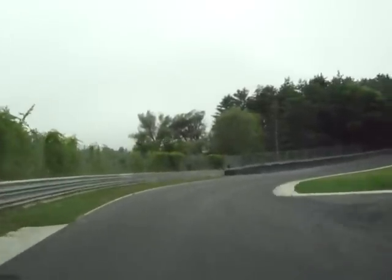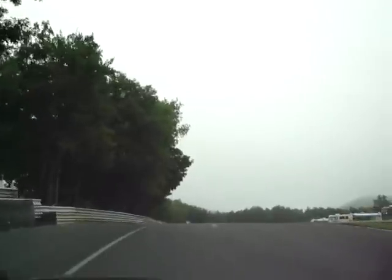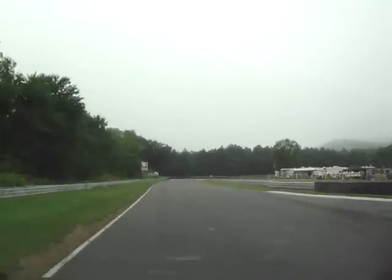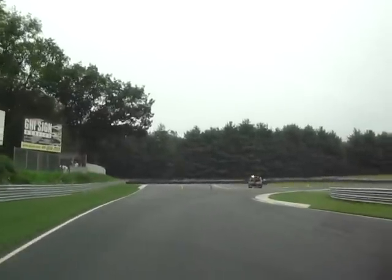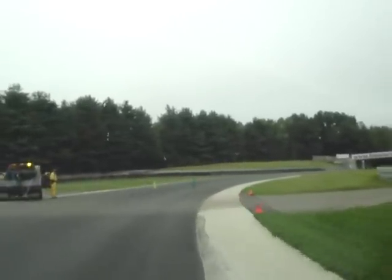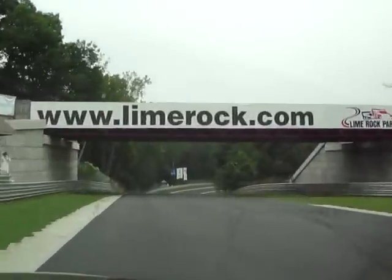You're shifting to third on No Name Straight, so you're in third here. Brake — and this is the fun part of the course — up the hill, you'll let it breathe so you don't get wheel spin. Still in third gear, brake here, right to the curb, stay tight on the curb, and then you'll go back full throttle all the way out here. Then it'll be a downhill — this is a pretty exciting part of the track as well.